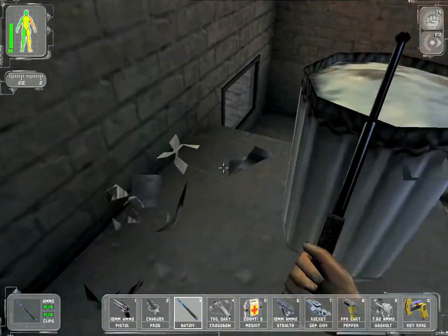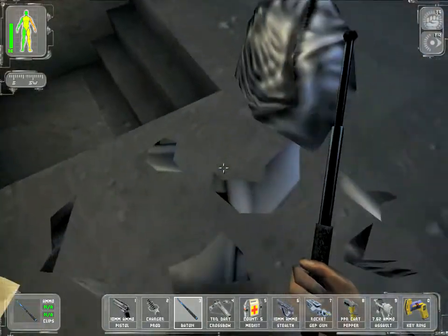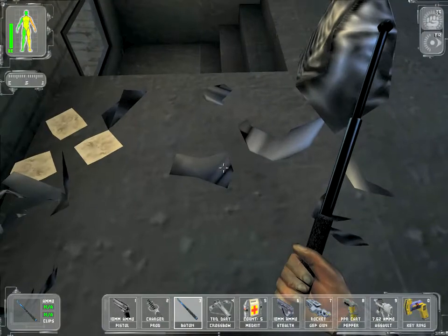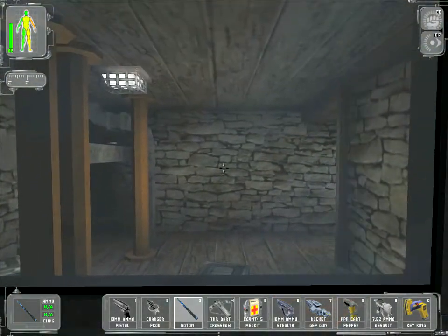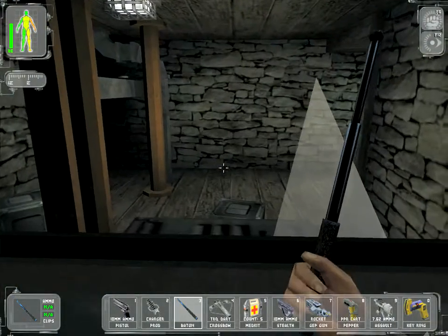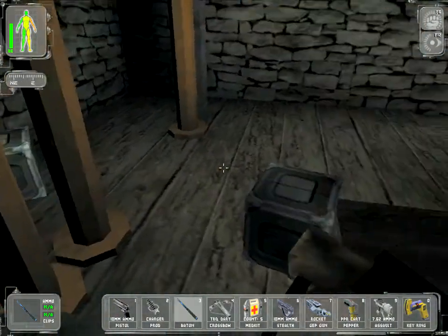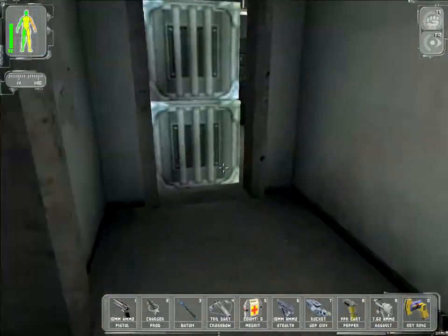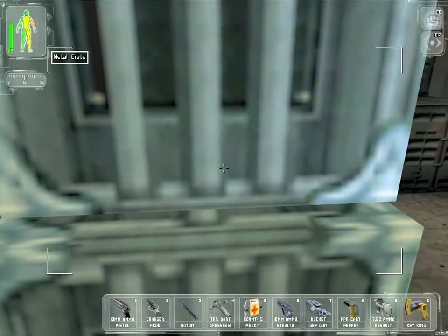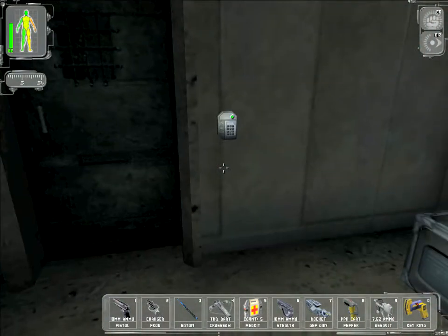So if you can't find the key for whatever reason, you can just go down here and smash a window. And hey presto, you're in. Move these big heavy boxes and that's it — ta-da!